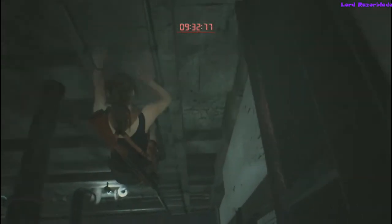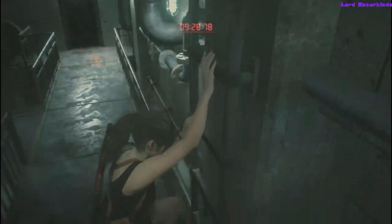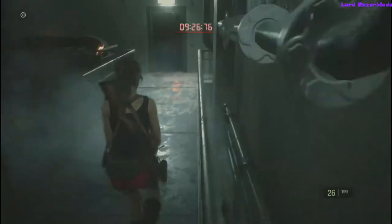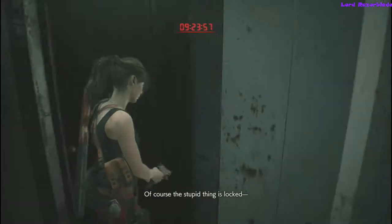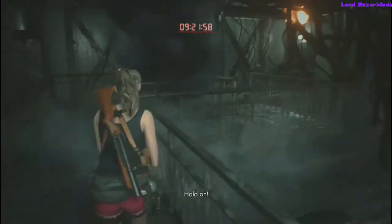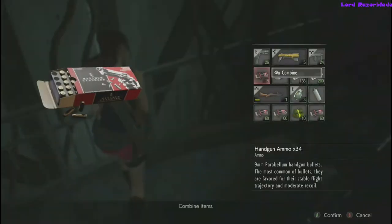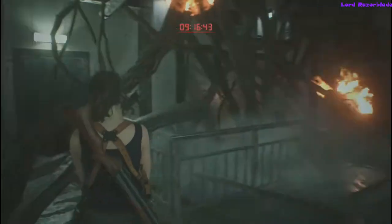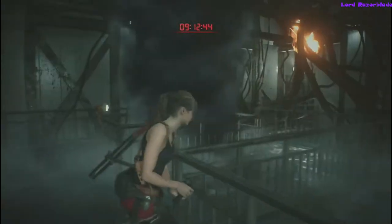You'll get to a segment down here where you have to wait for Sherry to unlock the door for you, and you'll be getting attacked by some plant zombies, so make sure you just go ahead and take them out. Hopefully you stocked up on some ammo. Make sure you come over here and try the door first to initiate the trigger cutscene. There's some handgun ammo over here if you want it.